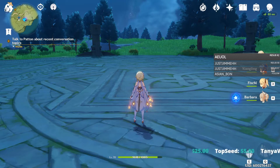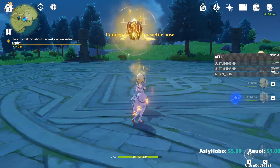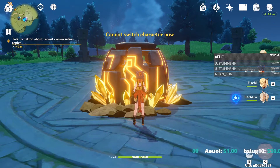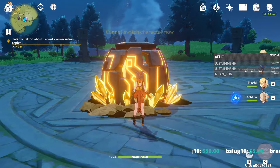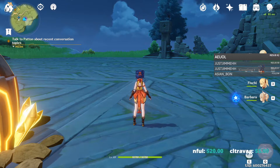The one thing that is constant between all characters is that you can't switch characters when you use your elemental skill. You can see I was mashing the character switch button and got the prompt saying 'cannot switch character now.' So you can't animation cancel your elemental skills with a character switch, unfortunately.